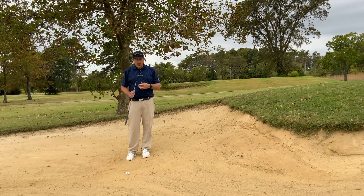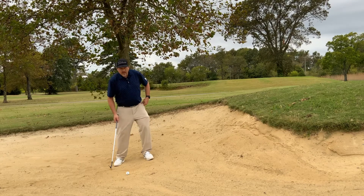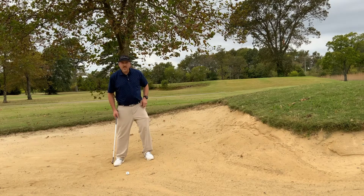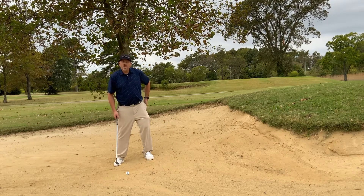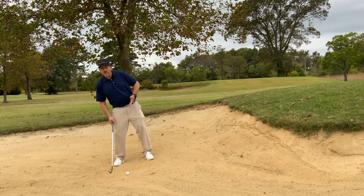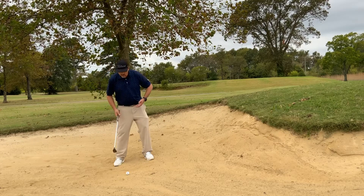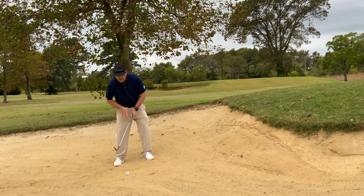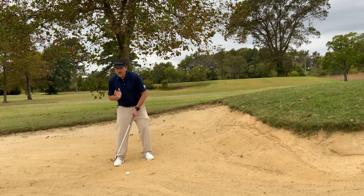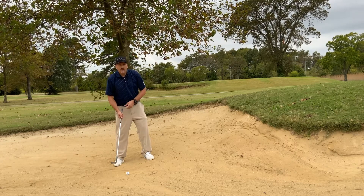I've got my sand wedge — that's going to ensure I get over the lip of this bunker. It may not carry me all the way to the green, but that's okay. My primary objective is to get out; I do not want to waste extra shots in this bunker. I'll get it out somewhere around the green and use my short game to get it up and down. I'm going to lightly dig my feet in for a stable base — a little more on the uphill side — keep my weight toward the uphill side, lower body quiet, upper body rotating around the center of my swing, and hit the ball first.